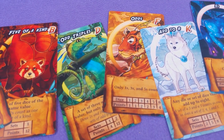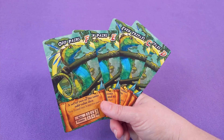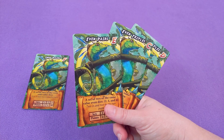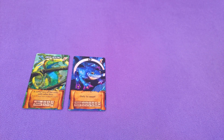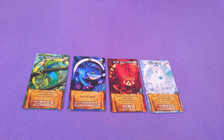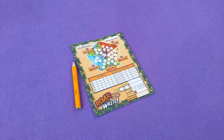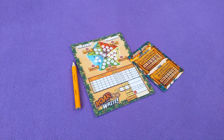Begin the game by choosing the animal card that will serve as the counsel for the game. There are multiple of each animal type card, so just draw one at random for each according to your chosen setup difficulty. There are three difficulties to choose from. Put the dice within reach. Each player needs a pencil, a score sheet, and a goal card — this will be personal to them.